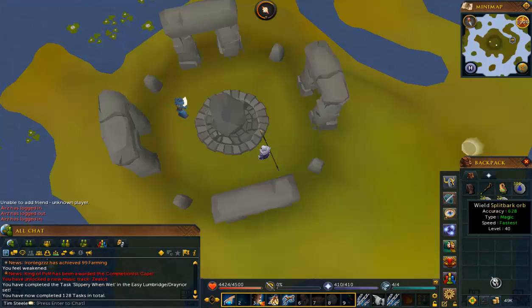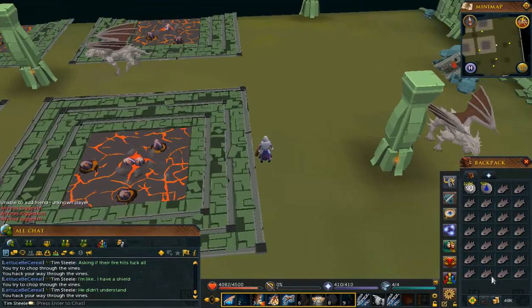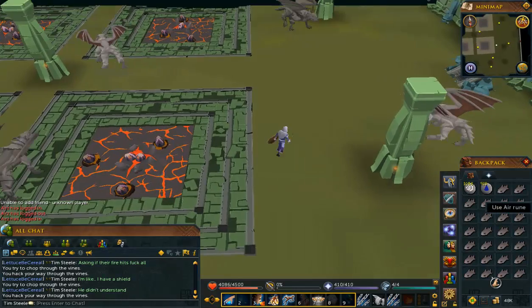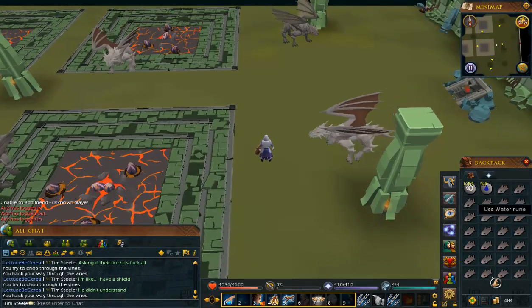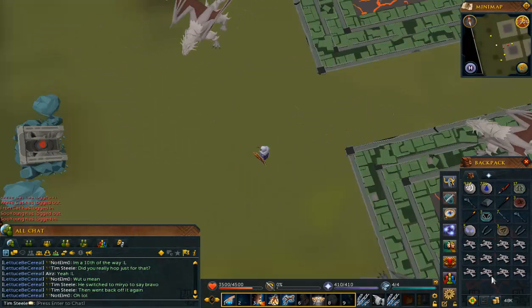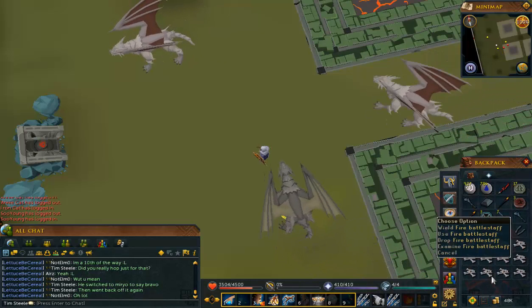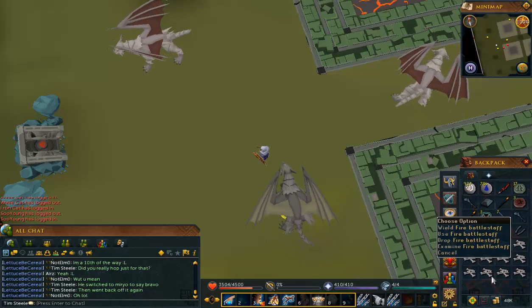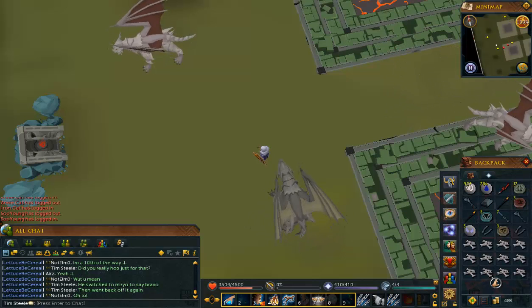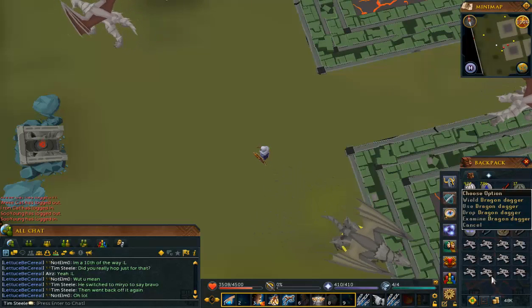We're back at steels — we've got a tier 40 weapon with a tier 40 spell, not tier 27, and better food. We got 12 dragon bones that time; I'm pretty happy with that. We got a fire battle staff which is actually really useful, and then a few more alchs and some charms. I'm very happy with that trip, particularly the dragon dagger.